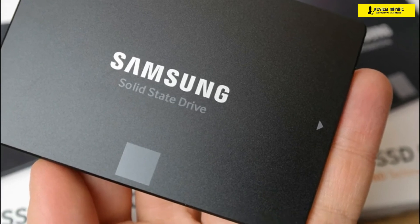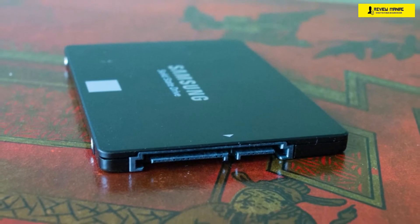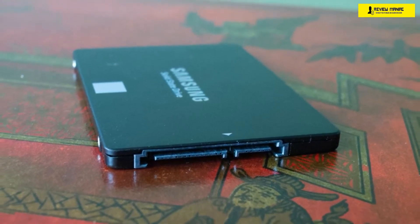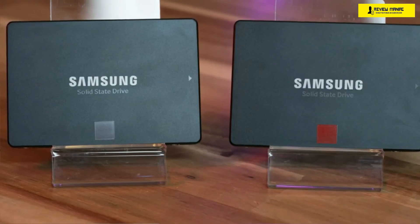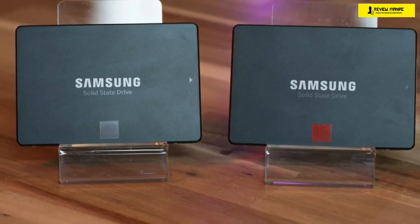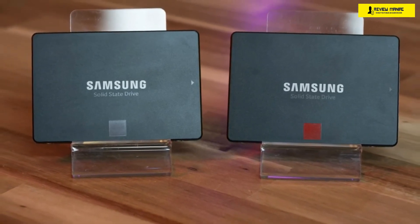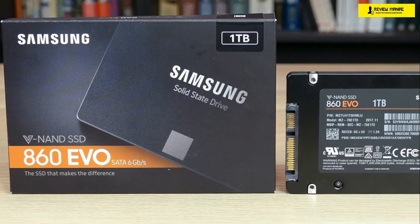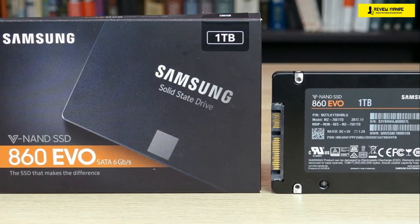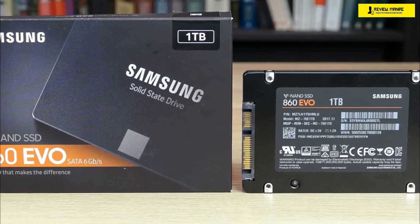These drives use the MJX SATA controller paired with two gigabytes of LPDDR4 DRAM on the two-terabyte model for better speed and power efficiency. The Samsung SSD 860 Evo delivers sequential read speeds of up to 560 megabytes per second and sequential write speeds of up to 520 megabytes per second in the M.2 SATA form factor. The 2.5-inch version delivers roughly the same performance, with a four-terabyte option available. Its biggest improvement is endurance — over quadruple its predecessor at 1,200 TBW. In testing it delivered beautiful performance, impressing in both sequential and random read/write speeds.